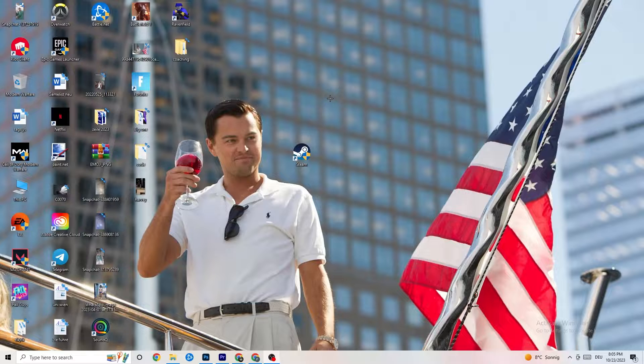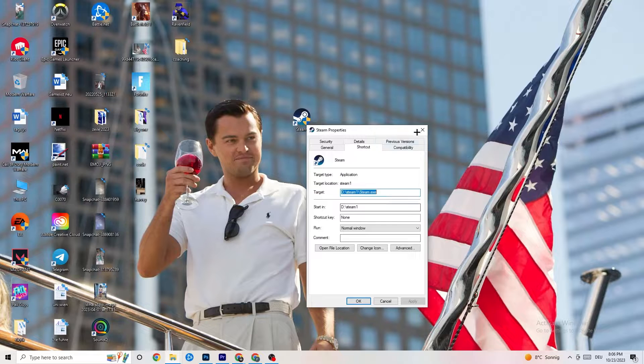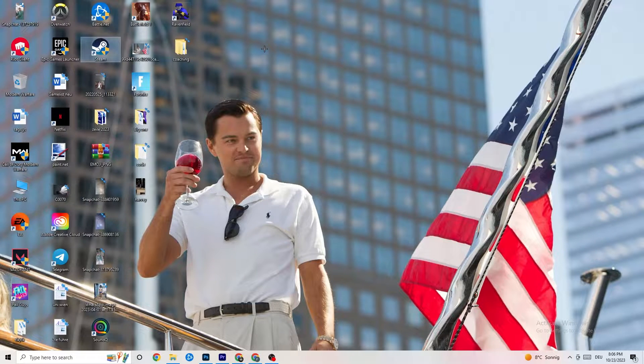After that, restart your PC. You'll see the administrator symbol on the shortcut, and it will launch with administrator privileges every time, which will help reduce crashes. Then do the same thing for your game shortcut — right-click it and apply the same compatibility settings — and restart your PC again.